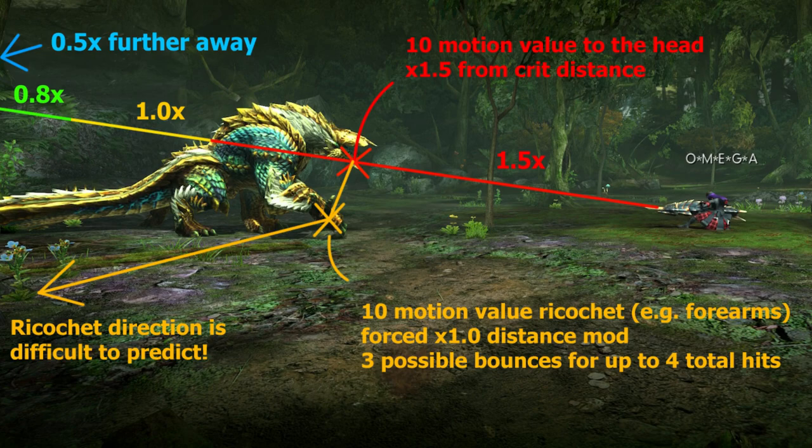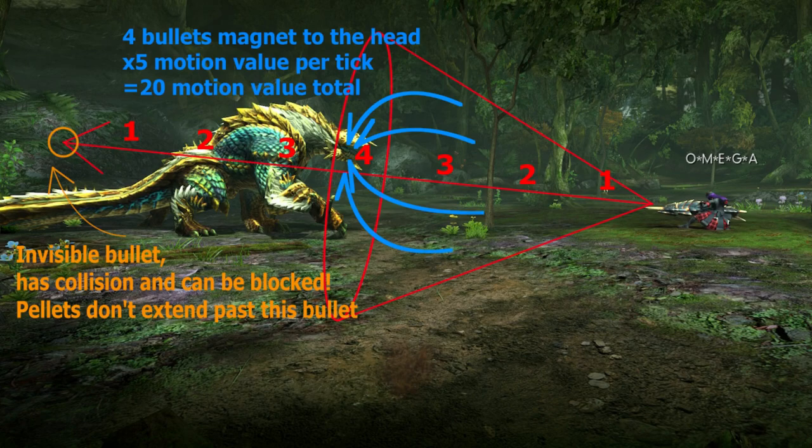Normal 3 only has 10 motion value but it has a gimmick where it bounces off the monster and has a chance to hit again for 10 motion value up to four times. The bounces can't be at crit distance and the collision is awful, so they tend to be super unreliable and only useful as backup. Eat for Feline Sharpshooter.